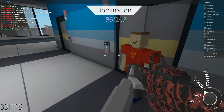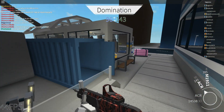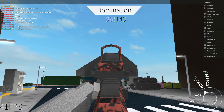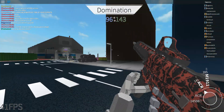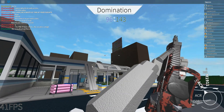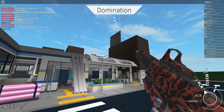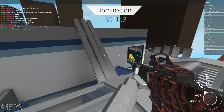We are taller than this character even though the default Roblox character was smaller, so we're pretty big. There's a guy up there — I think I hit him a couple of times. Do the bullets have bullet drop? That's what I'm wondering — probably not. This is so cool though.